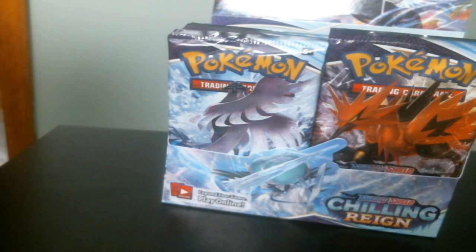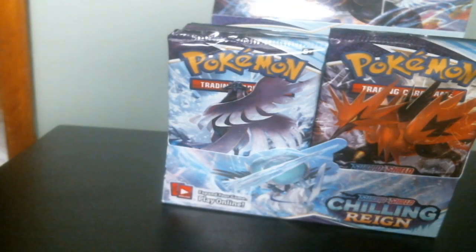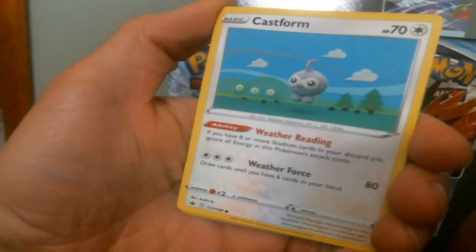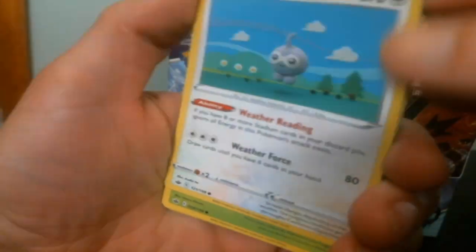Alright. One, two, three, four, and two to the back. I'm going to assume there's still energies in here. So we've got a Castform — is that the event card? An ooh, the yarn card.